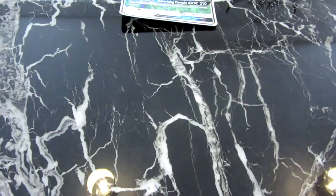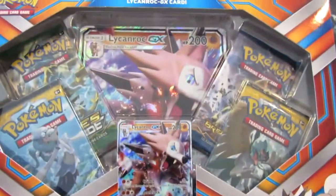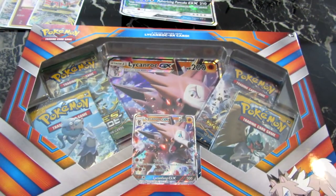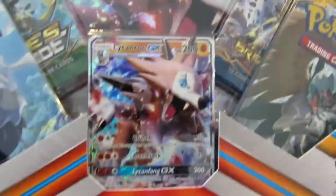Now I'm going to set all these over there, and what we'll be doing — as you are all fully aware — is the Lycoroc GX box. Now this is something that's going into the realms of something I don't know, because obviously new Pokemon. I'm sort of trying to get back into it, as you're fully aware. I haven't got Sun and Moon yet, but by the looks of it there are a couple of Sun and Moons, so this will be new to me. Anyway, you get the big card and four boosters on the back — let's read it.